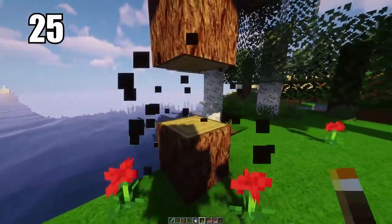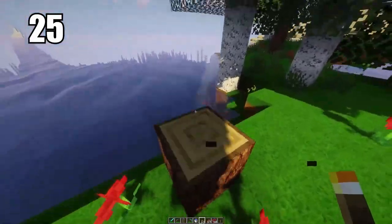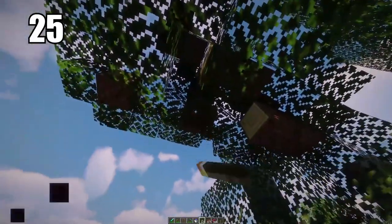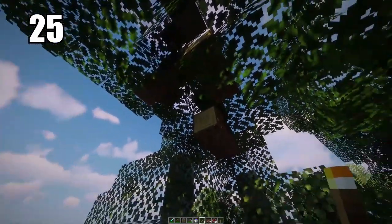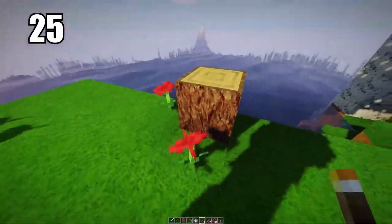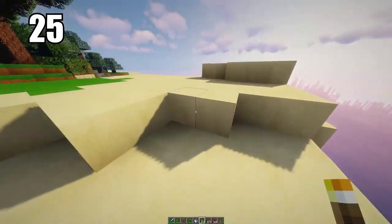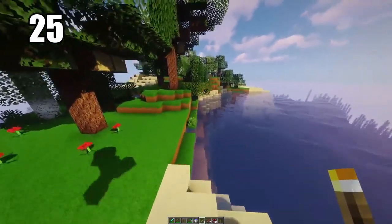Tip 25 is saving the bottom trunk of the tree for last. It's a quality-of-life thing: save that bottom trunk for the final break so you can stand on top of it and break the rest of the tree, letting it despawn so you get all the wood even if it's a little high up and out of range. Break that last one and you end up with exactly the wood you should get from that tree.